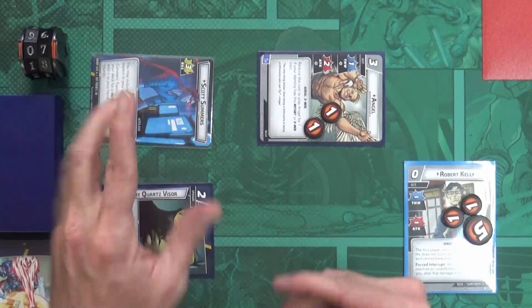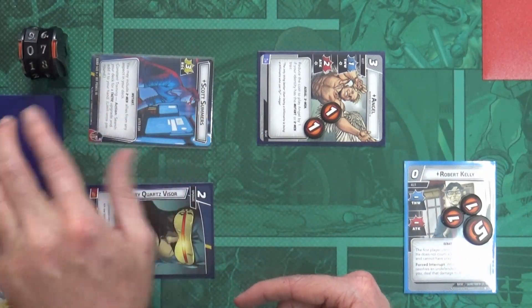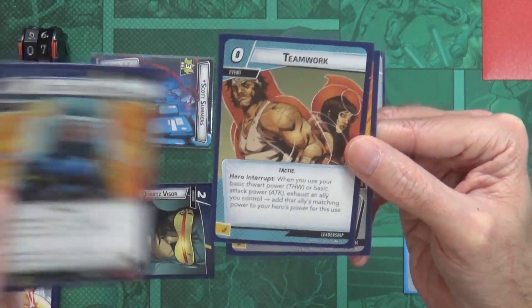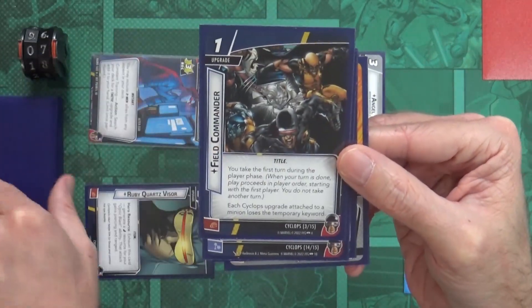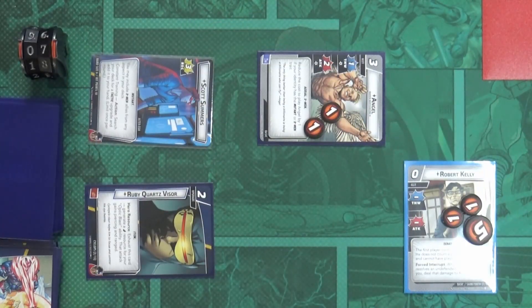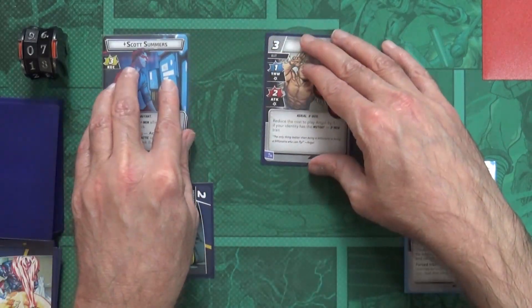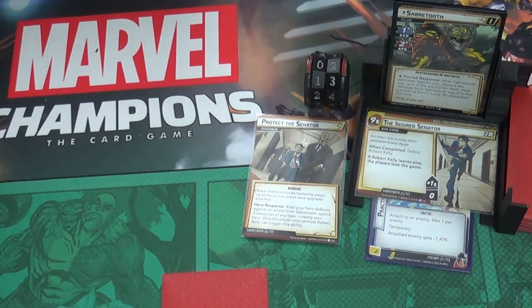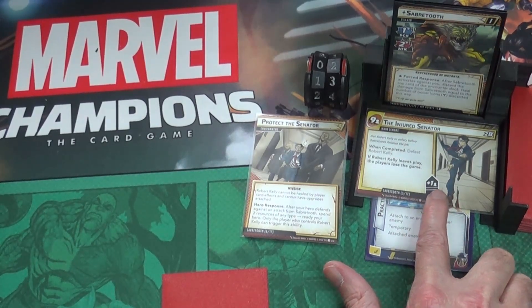With that I have no more cards in hand and no more actions I want to do, so we go to my end step. No cards to discard, so now we draw to my hand size of six - one, two, three, four, five, six. Ready all of my cards. We go to the top of the villain phase.